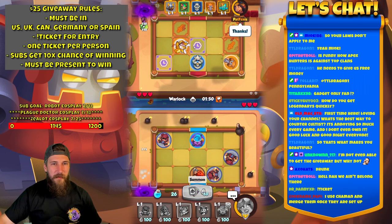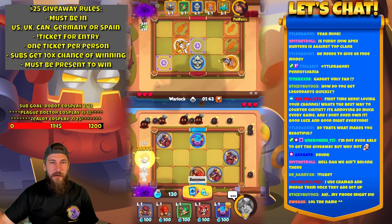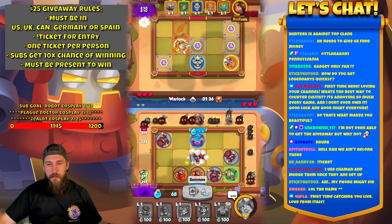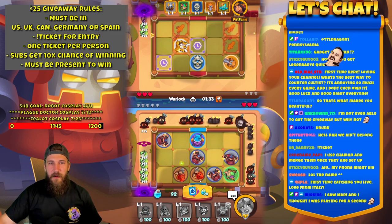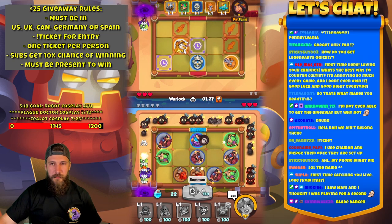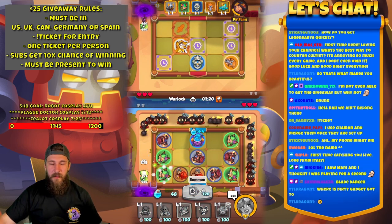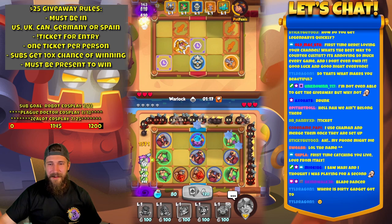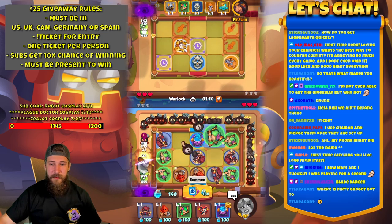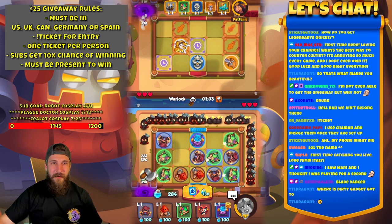Someone asks: warlock on the first boss, what's the best way to counter cultist? Counter cultist — I can't even really say Clock works against cultist very well. Get cultist and play it better is really one of the only answers. I've heard people say they had luck with Gargoyle, but really Shaman is the easiest answer — other than having a better account or having Cultist yourself. Sorry, that's kind of a terrible answer, I know.